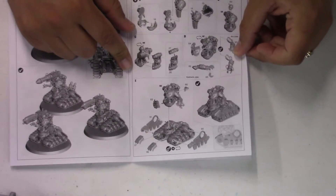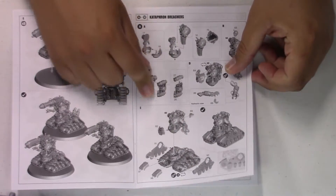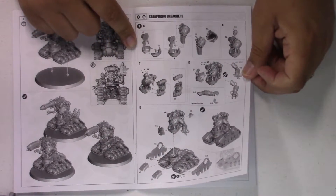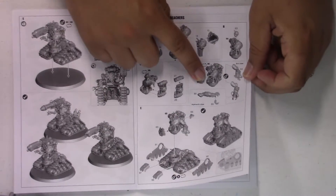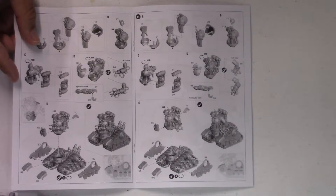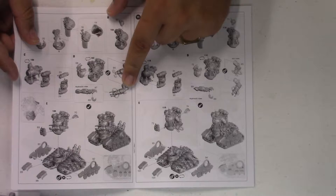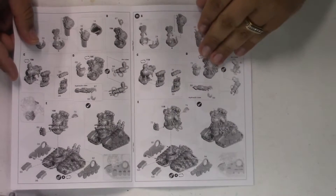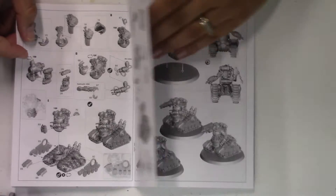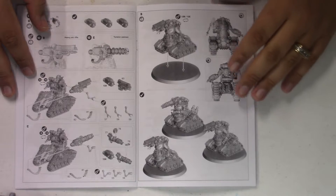And then the breachers — they get a little bit of extra armor skirting on the sides, where the destroyers don't, and a little bit of extra armor on the front plates also. With these they come with either an arc claw or a hydraulic claw, and they get a gun as well — either the arc rifle or the torsion cannon.